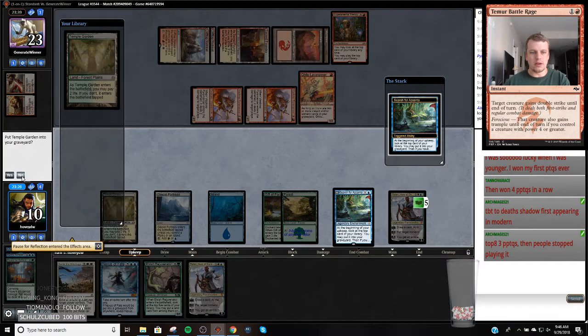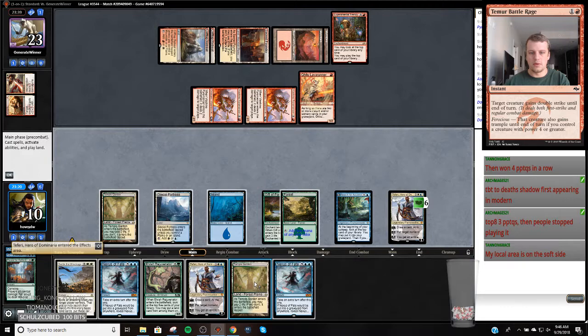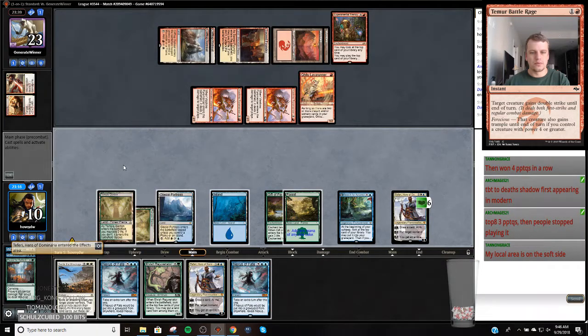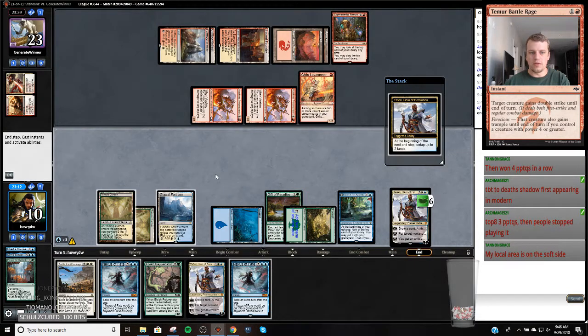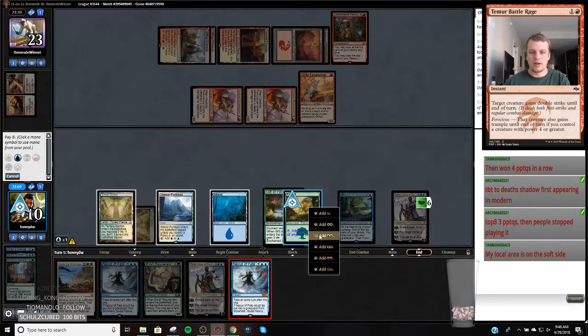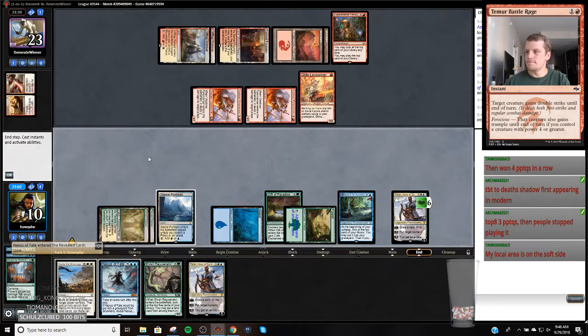I hope I counted right there. I would assume basically anytime you have a Gift and you're untapping with Teferi, you've got Nexus mana. To be honest - Death Shadow first appearing in modern, top three PPTQs and stop playing it. Yeah, I'm here and like I don't think - like my local area is tough. Like this is where Luke Brussell is from here. A lot of people that are on the top of the SCG leader board are from here. You should always whenever you go to draw a card, try to have as many Nexuses in your deck as possible.